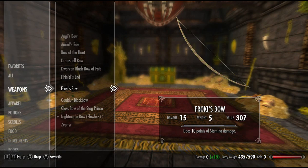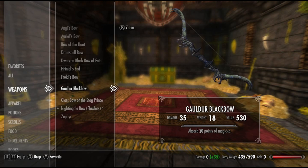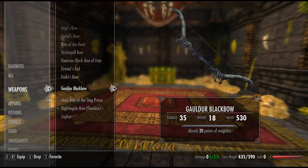Next, we have a bow called Froakie's Bow. This is quite weak — it has a base damage of 6. I think that's the weakest base damage of any unique bow in Skyrim. The enchantment does 10 points of stamina damage. That is useful, but it's not particularly powerful. That is possibly the blandest bow I have ever seen. Next up, we have the Goldur Black Bow with a base damage of 14. The enchantment absorbs 20 points of magicka. That can be quite useful, especially against magic casting enemies.